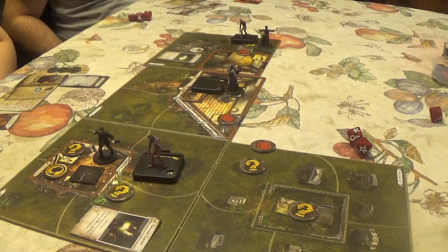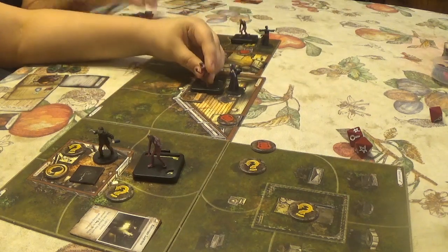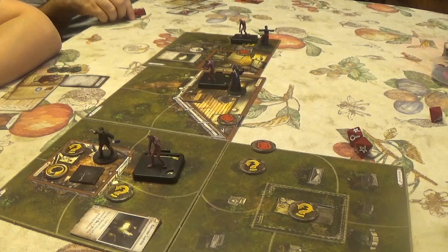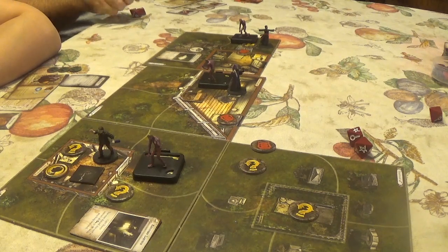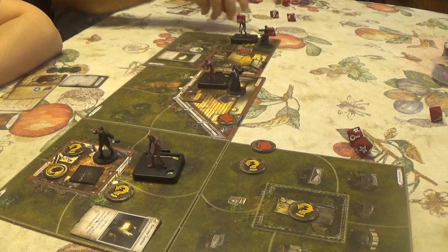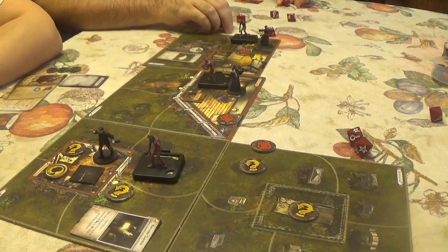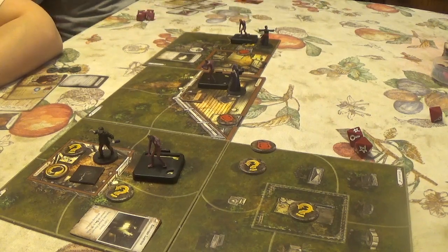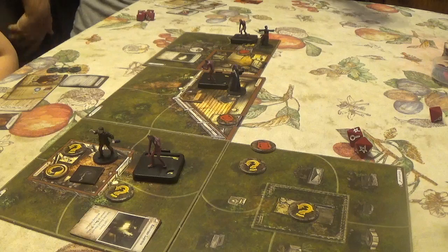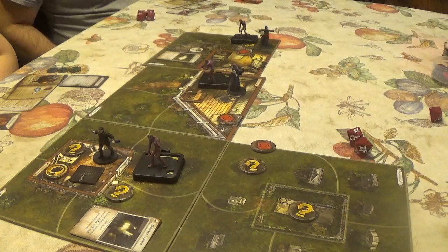Jeffrey decides to shoot the zombie with his .45. He levels his weapon, fires — Will 2, pass. The monster suffers damage equal to the weapon's damage plus test results: six damage total. The zombie is killed. Examining the fallen body, the extremities are covered in surgical incisions that have been neatly stitched back together. Gain one clue.